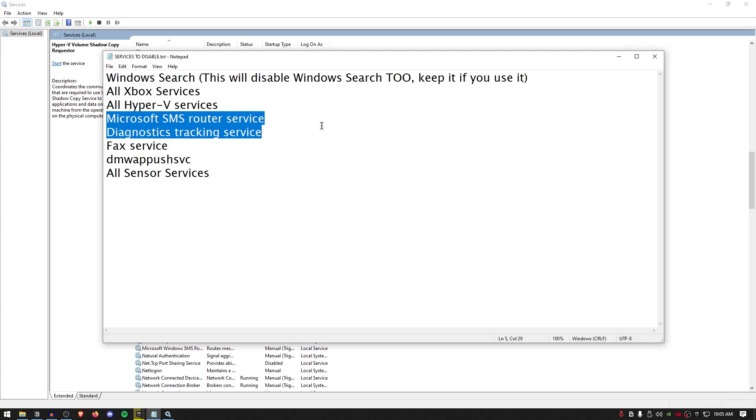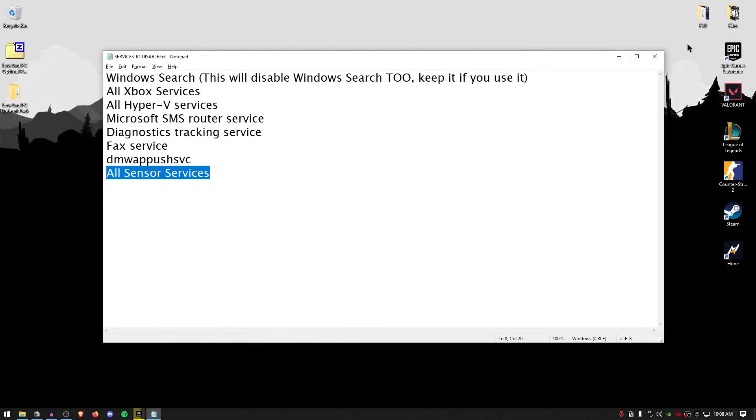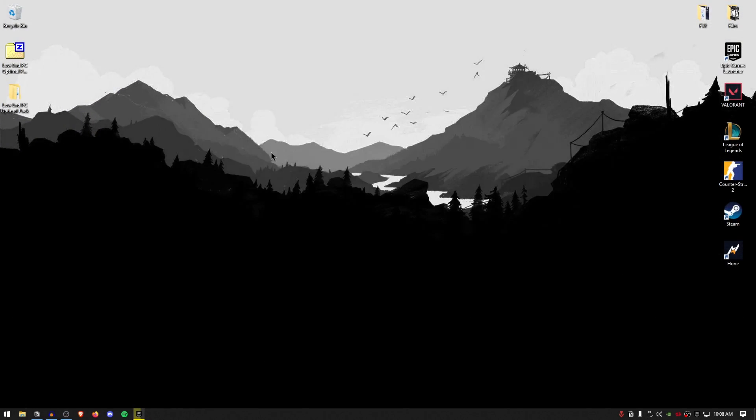Do the same for all services with the Hyper-V extension. Next, disable the Microsoft SMS Router service, the sensor monitoring service, and the sensor service. Then close out of the services window and the pack.